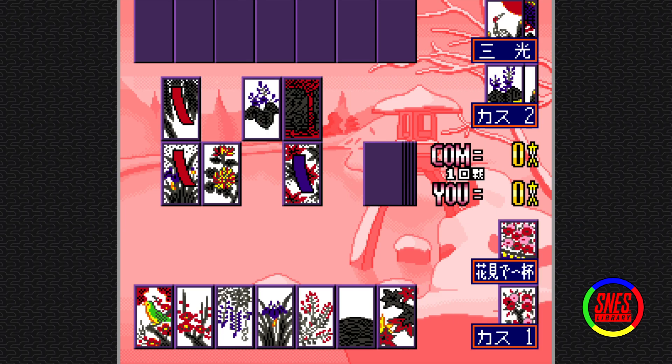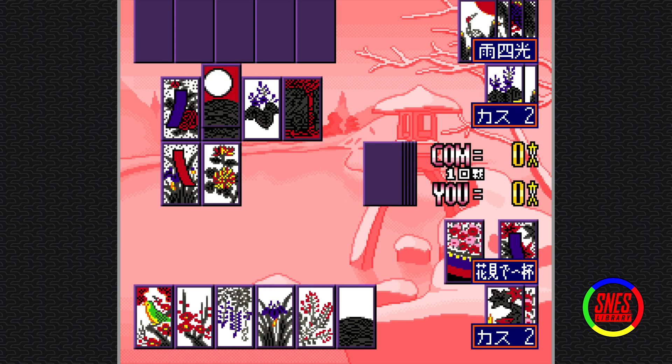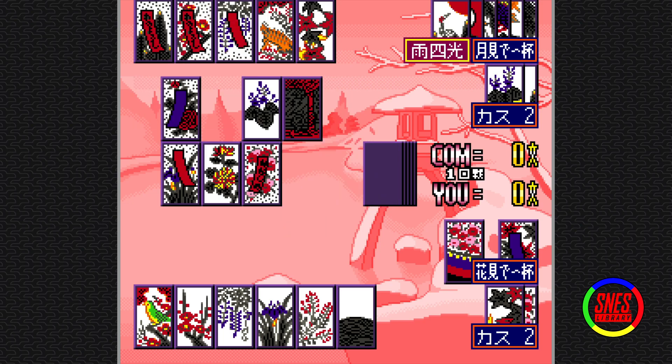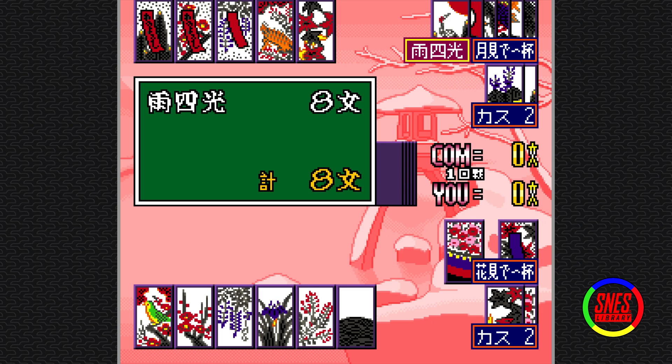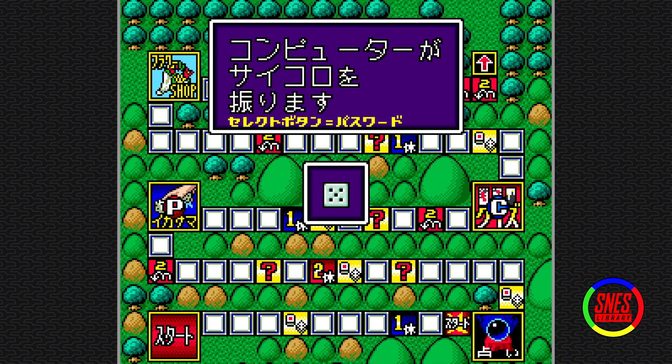Give me them flowers. Give me that prayer slip — the Tane. He has the moon. What? You have rainy four lights?! What the fuck? That's a very specific set of cards and you were just given them on a silver platter.